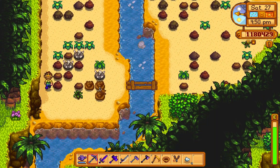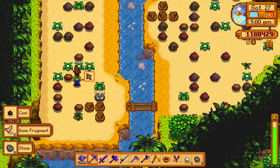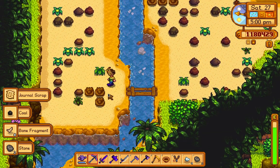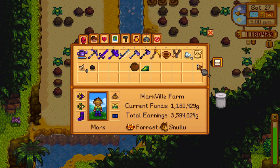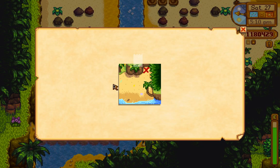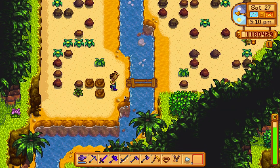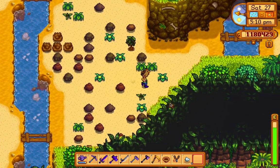All I'm getting is bone fragments and a journal scrap. Yes! That's exactly what I need. I think I already know what's going to come out — I think it's going to be a pearl, and you need to go over to the walnut.